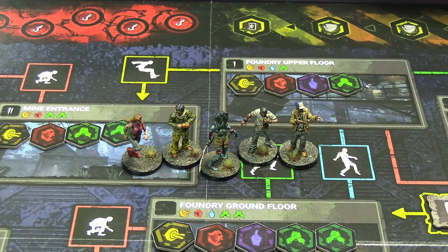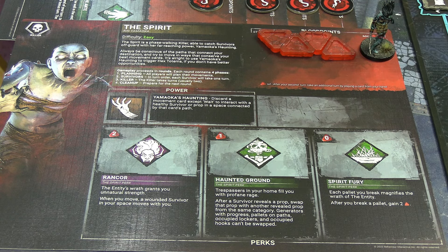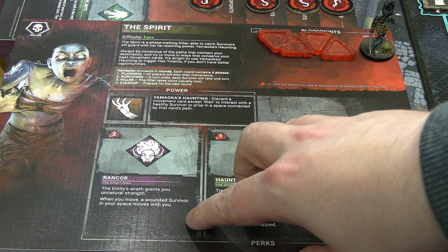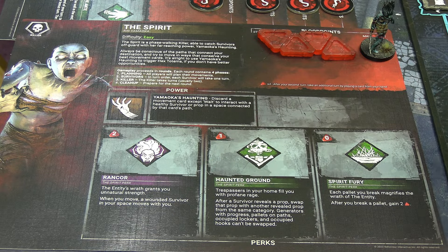We're on the McMillan Estate map. As a refresher for what the Spirit does: her basic power is Yamaoka's Haunting - you discard a movement card except Wait to interact with a healthy survivor or a prop in a space connected to that card's path. If you discard the green one you can interact via the green path, but it has to be a healthy survivor, so you can't pick up a wounded one. You can also use two blood points on Rancor: when you move, a wounded survivor in your space is forced to move with you.